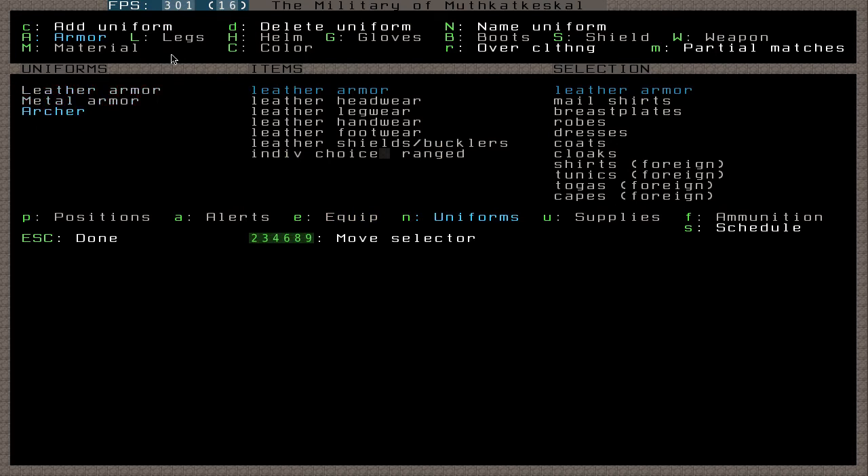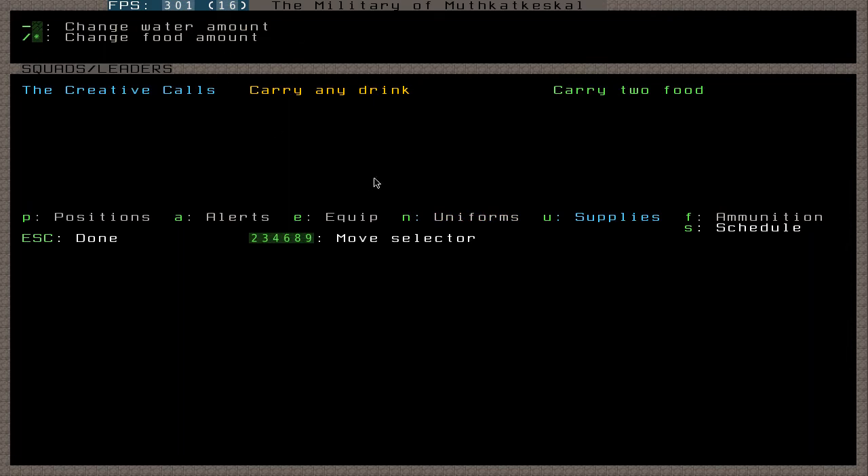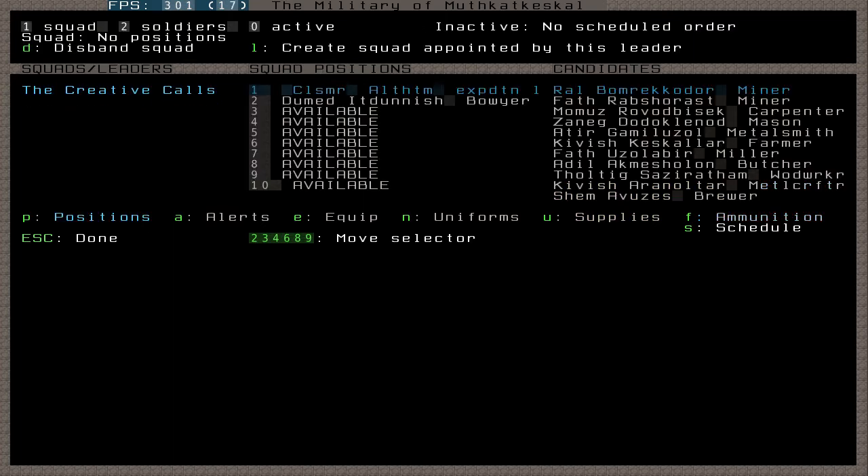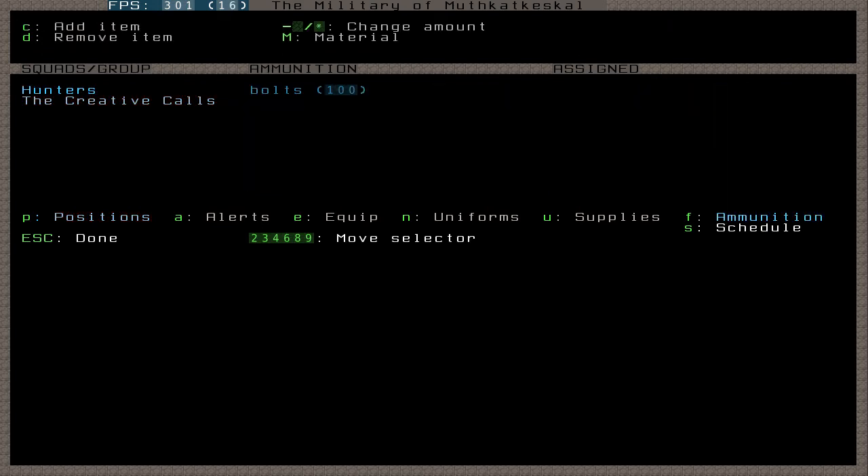Supplies is basically what they carry around with them — they use backpacks to carry food and flasks to carry alcohol. If they've got food and drink on them, they can last a little bit longer if they're out on a long run around in caverns for training and don't have to come back to get food. You can increase and decrease the amount of food and drink they bring with them. Ammunition — I can assign ammunition. This is 'Creative Calls', the randomly assigned name for my squad. I could add some arrows, but I'm not going to because they're not archers.